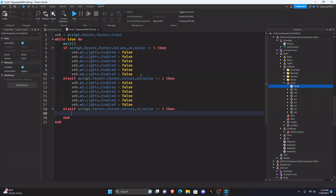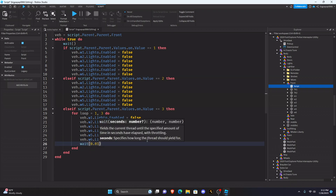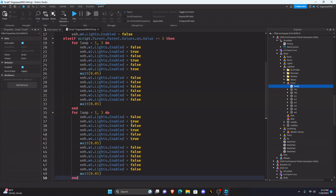This is where we actually start scripting and will have to change it. Instead of everything being false, type: for loop equals 1, 3 do. Then do every other one — false, true, false, true, false, true — and add a wait of 0.05. Copy this and paste it below, and everything in the second block needs to be false. Then paste the first block again under the end and invert it: false, true, false, true, false, true alternating the opposite way.